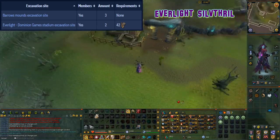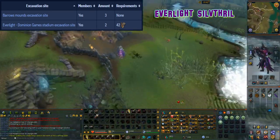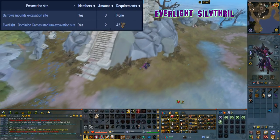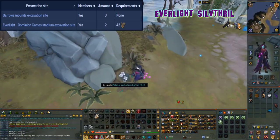This material can be excavated at level 51 arc and can be found at two locations. The first location is at the everlight dominion game stadium excavation site with two caches.